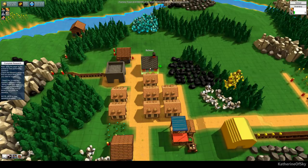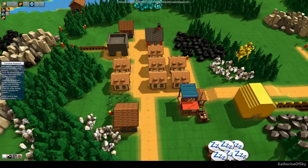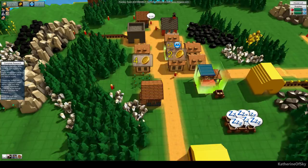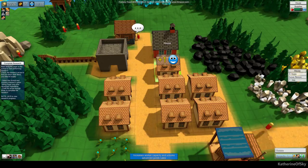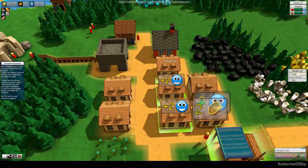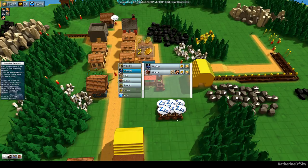Look at these guys rolling logs and stones right into the base — it's fantastic. We could get another person delivering herbs to the base too, since we're going to need herbs for medicine research later. Oh look — we're topped up on stuff! Let's upgrade these houses. They need cloth for the next upgrade. We can have 32 workers now, which is awesome.